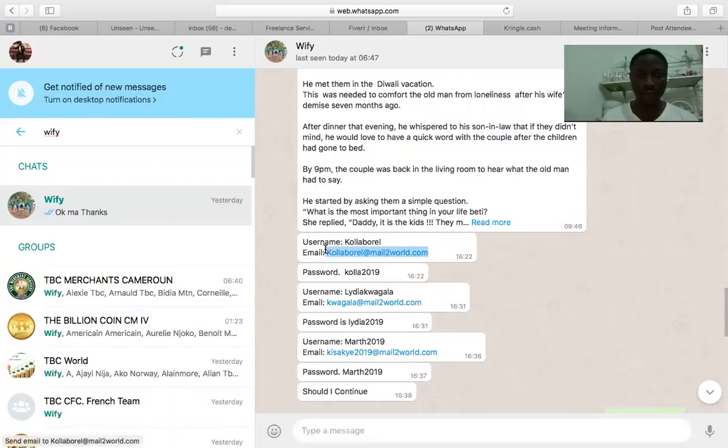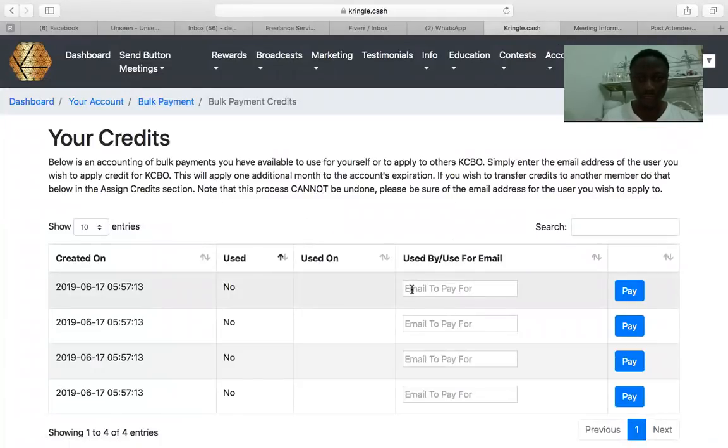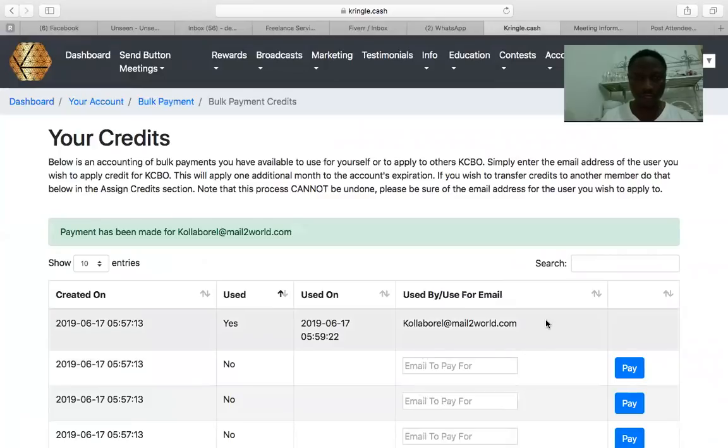I have some people's Kringle Cash accounts that I want to pay. I'll come here, collect the email address of the person, and enter their email in the field. I'll click 'Pay Now' — it's been processed. You can see that the payment has already been made for the first person.